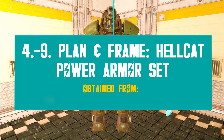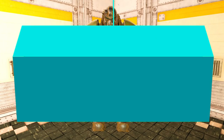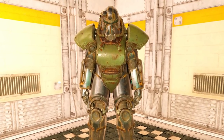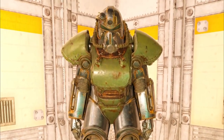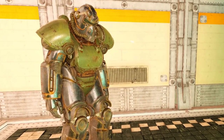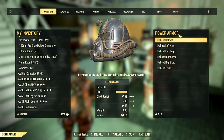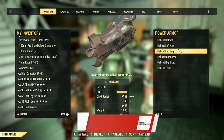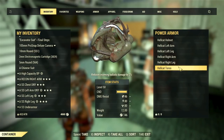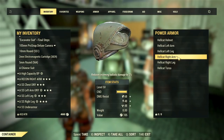Now let's move on to a new set of power armor. Bethesda is adding the Hellcat power armor to the Steel Rain DLC. You can unlock a full set on a frame and the respective plans to craft after completing the Catalyst mission. But how good is this new set exactly? It could be better. At least you get a passive to reduce ballistic damage — 2% per piece — but it's not enough to make it competitive. This set used to be stronger at the beginning of the public test server, but meanwhile Bethesda decided to nerf it and we don't know exactly why.